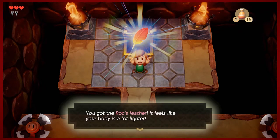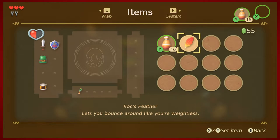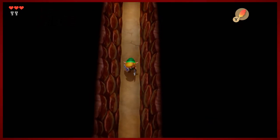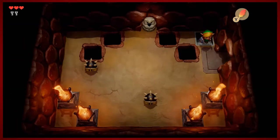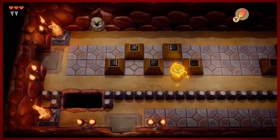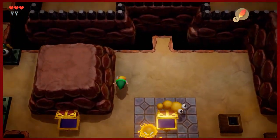All right, so now we have the Roc's Feather — go ahead and pop into the menu, and this becomes the item that will stay equipped for a long time. I usually have the Roc's Feather equipped in most situations because it's just too fun to do a little hippity hop. Who doesn't like that? They also made the jumping animation a lot cuter in this game, so kudos to Nintendo for that — because why else would you play except to watch a cute claymation Link bop around?